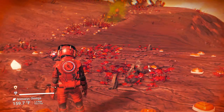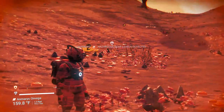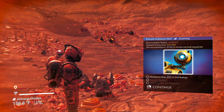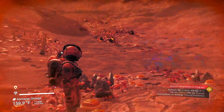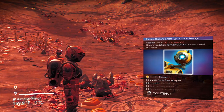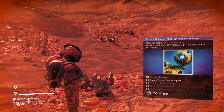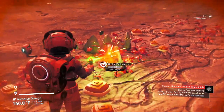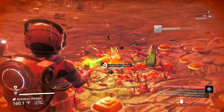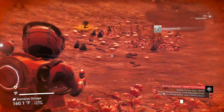First thing we need to do is pay attention to what it tells us on screen. It tells us we need to perform a scan, harvest sodium, and recharge our hazard protection. We'll hit the C button like it told us, but our scanner is critically damaged — we need ferrite dust. Ferrite is iron, so we get it from rocks right there using our multi-tool by holding down the mouse button.